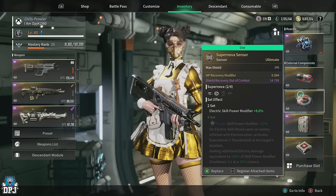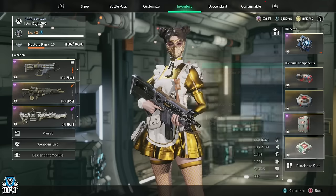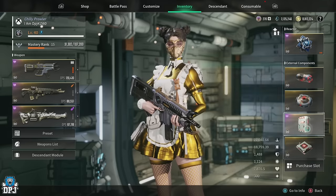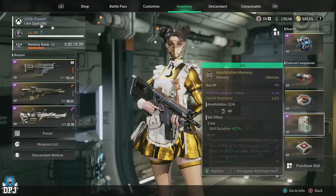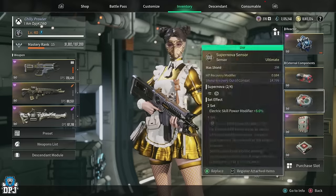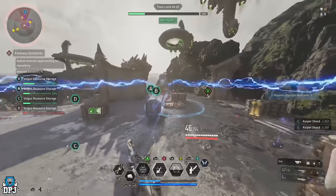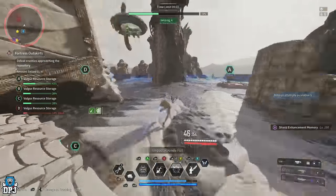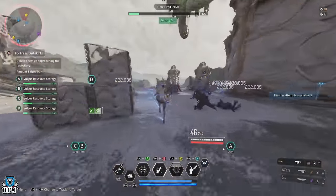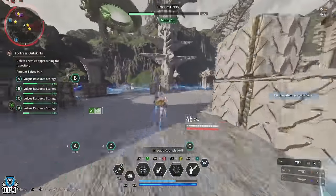For external components, we use two pieces of the Supernova set, which gives plus 8.6% electric skill power modifier, and two pieces of the Annihilation set, which increases skill duration by plus 5.7%. These make all the difference in having Lightning Emission ready to use as soon as it runs out. The Annihilation set comes from the hard mode Devourer Void Intercept, and the Supernova set comes from the hard Executioner Void Intercept.